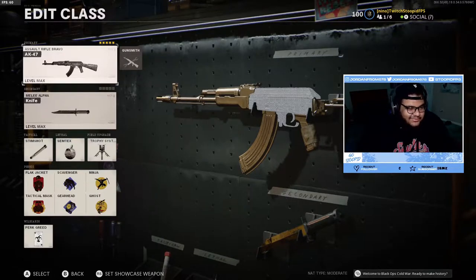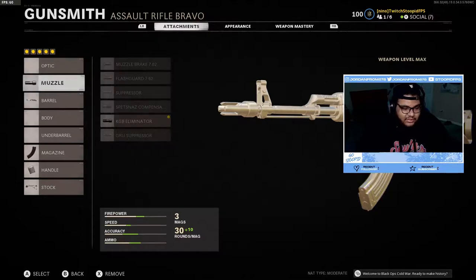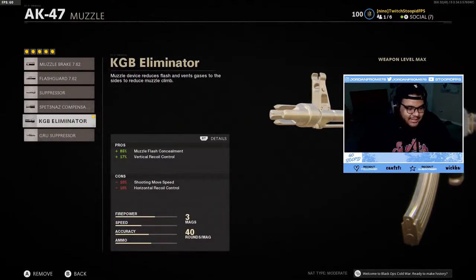So here's my class. I run an AK-47 as a primary and a knife as a secondary because I really don't need to pull out my secondary. I run stem shot, stim, and trophy system. I run the perk greed wildcard so I can have those extra perks, and for perks I run flag jetting and attack mask, scavenger and gearhead, ninja and ghost.